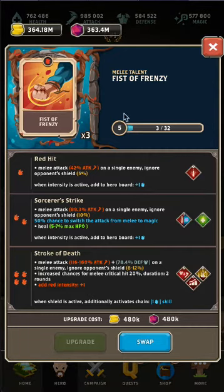Hopping over into the red skill, we're using Fist of Frenzy. Once we get that intensity up to three, we're going to be using Sorcerer's Strike occasionally, which is a solid, strong melee attack that could once again be either magic or melee damage. And as long as we have intensity at three when we hit this, we gain one blue, which is nice for sustain. In addition, because of the Wing Defender shield, we're going to trigger red hit every time we use four blue. So as long as we have at least one four blue, we'll have that intensity, and we'll add one blue to the board to help us sustain and we'll get a melee attack.